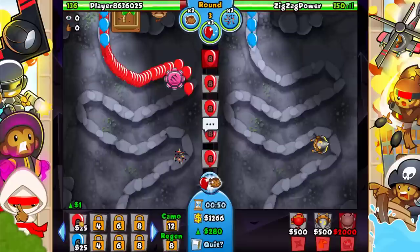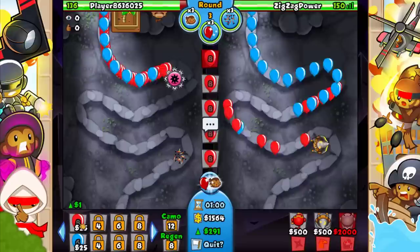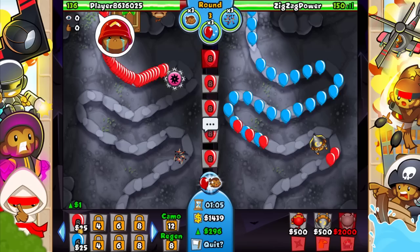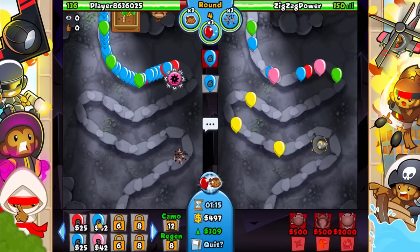I disagree that this is the best strategy — I think dartling gunner really, dartling farm ice would definitely beat this. Even DFA would beat this, any cobra strategy really would beat this, because ninja ace eco is not the greatest. I mean, it's not the worst — honestly I was expecting a much worse strategy. It actually did give me something rather effective.